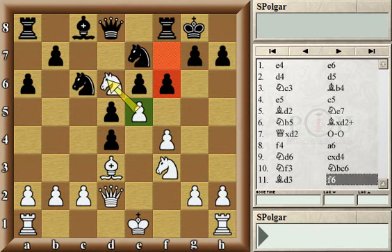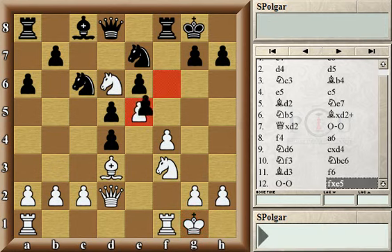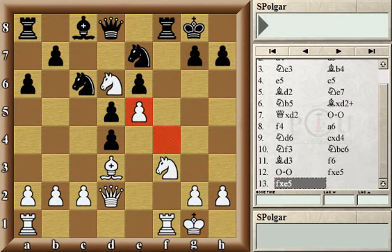Now white has to be a little bit careful about moving the pawn from e5 or even capturing the pawn on f6, because then the knight on d6 would not have support. In the game white castled, and black captured the pawn on e5, and so did white.